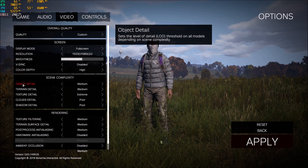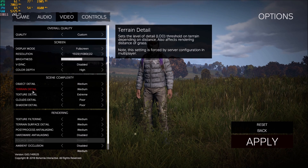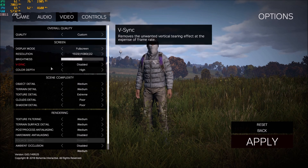Scene complexity — so object detail — put this one at medium. You will see an improvement of two to three percent of FPS increase for each bracket. Same thing with the terrain detail: two to three percent FPS increase for each bracket, so you can gain a nice chunk of FPS there. But I will show you later what you need to change first to have a massive increase.